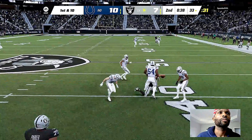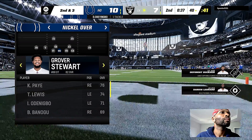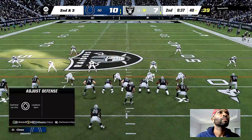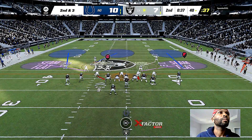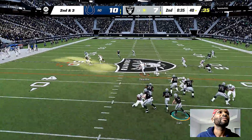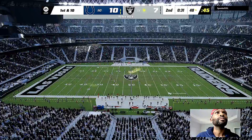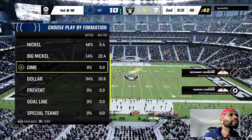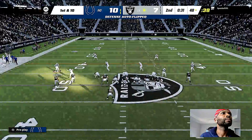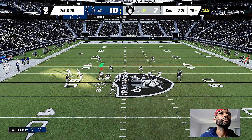Escaping the pressure right, he slides and covers up — able to pick up decent yardage. Another timeout called by the offense as the clock will stop with 37 seconds to play in this first half. Looking to throw again on second down — Carr, on the out route, this is Adams with a catch. He'll be taken down but not before getting into enemy territory. The offense will burn their third and final timeout, stopping it with a little over 30 seconds to go in the first half.